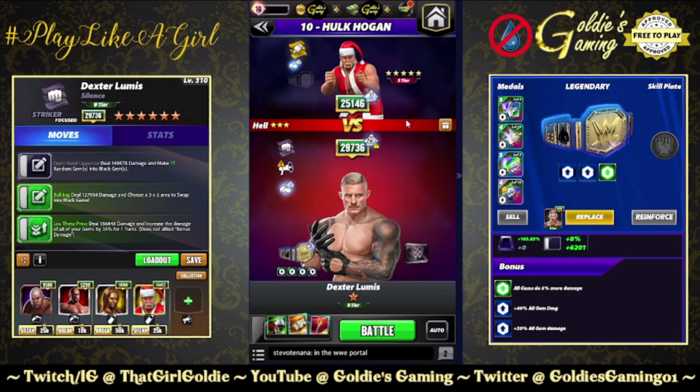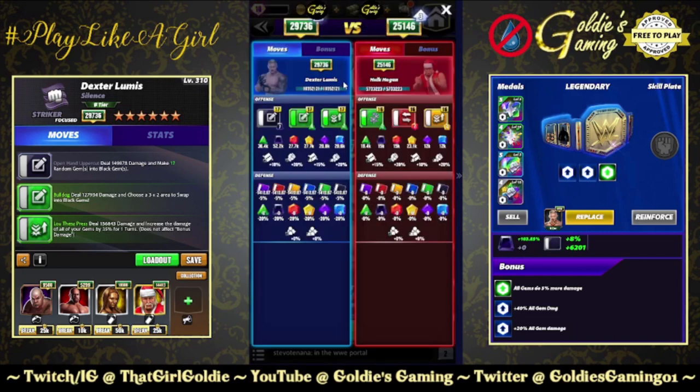We're going to go against Santa Hogan — not strapped up, but boosted stats with a class advantage over us. The reason being the 6-star match in the challenge tour is Acro Dominic, and he covers like the entire board with heal gems every single turn so we can't get any damage against him — it would be a 2-hour preview. So we're going to aim a little lower here, but Hogan is still a class advantage.